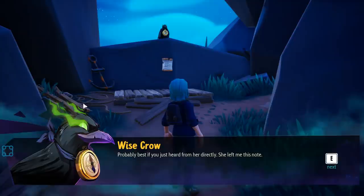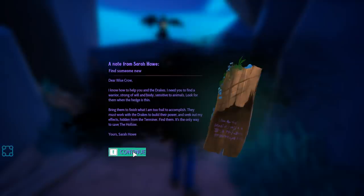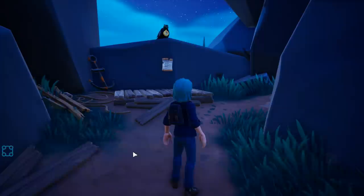The crow reads a note: 'Dear wise crow — I know how to help you find the drakes. I need you to find a warrior, strong of will and body, sensitive to animals. Look for them when the hedge is thin. Bring them to finish what I am too frail to accomplish. They must work with the drakes to build their power and seek out my effects hidden from the terminer. Find them — it's the only way to save the hollow. Yours, Sarah How.'